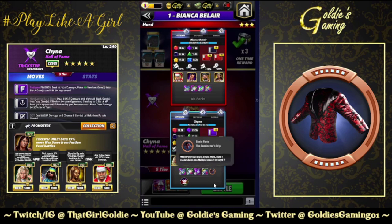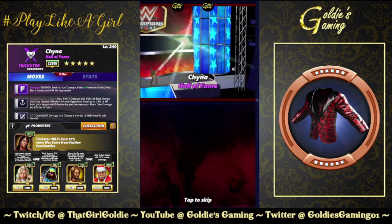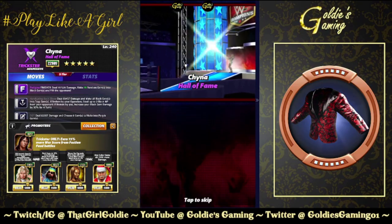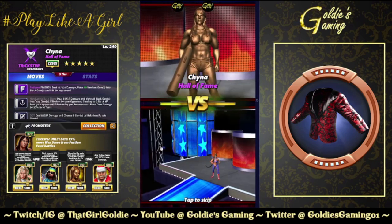I have a 50 gem damage strap for Hall of Fame China — not sorry, she's kind of my world. Full fury, full purple percent, and then the plate, which is: whenever you activate a black move, make seven random gems into multiply gems of strength seven. First up, Hall of Fame China — easily one of the best intros in the game.